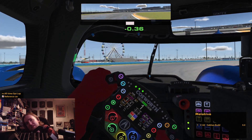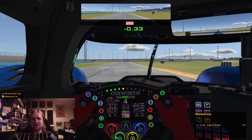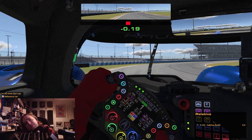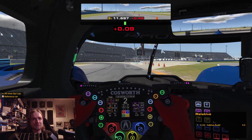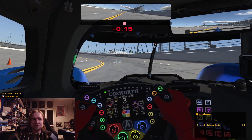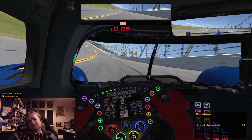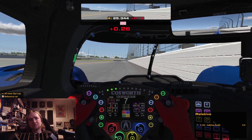Of course, it's not the only GTP to have been out in its latest update, and I'll be trying out the Porsche 963 soon. Oh, look — a plane! They've slowed down the plane now so it's landing at almost a realistic speed. That's cool, yeah.